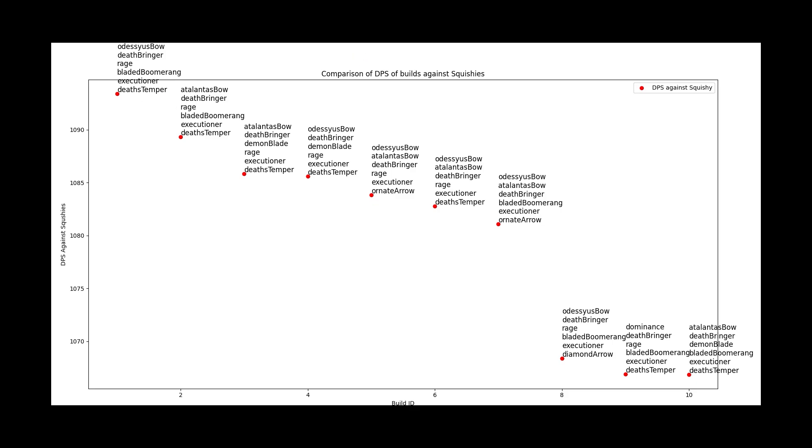But this table by itself isn't very useful because we're not just going to be hitting squishies in these games. We're also going to be hitting tanks, warriors, and guardians. So let's take a look at our next graph, which will compare damage between certain builds against different levels of physical protections and health.